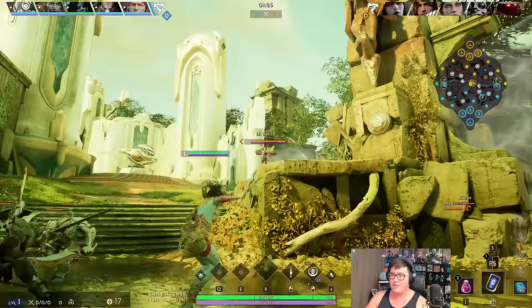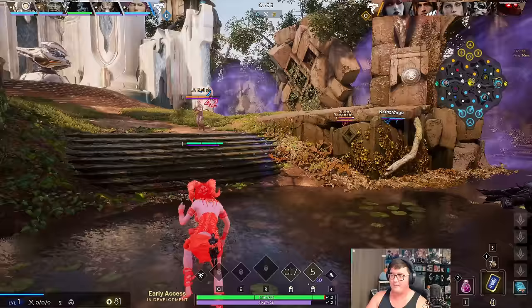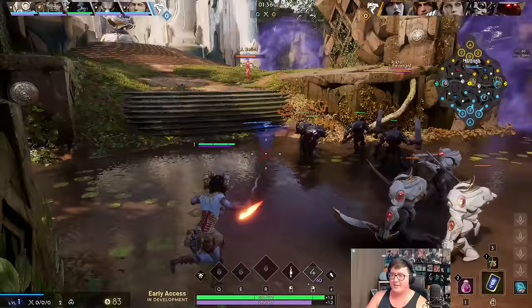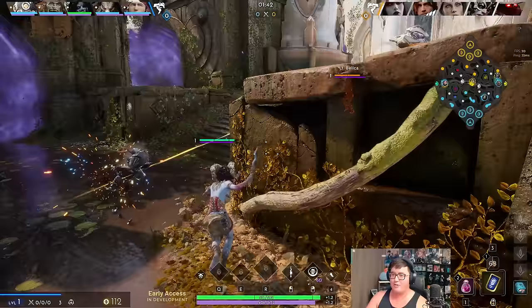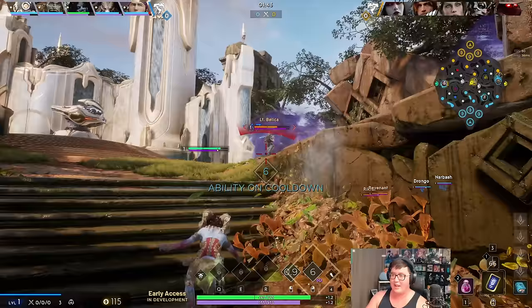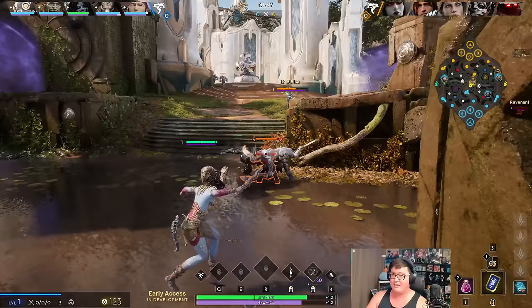I'm going to go for the R&B first because I want to put some more pressure onto this Bellica early on and see how this plays out. I think trying to really pressure the mid lane as much as you can is really key, so the R&B auto-attack rate is what you really need to focus on a lot.